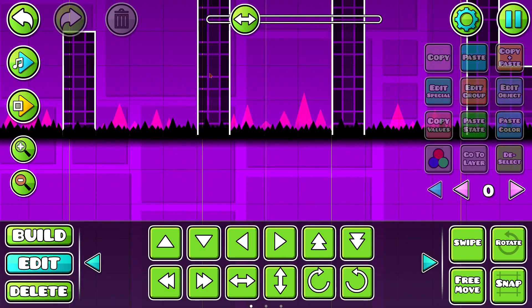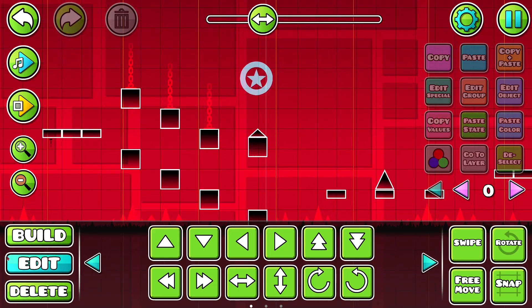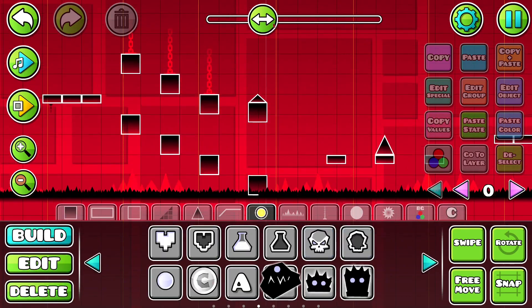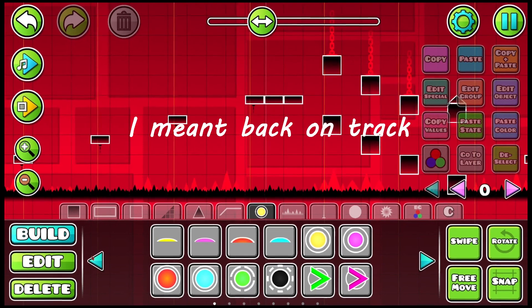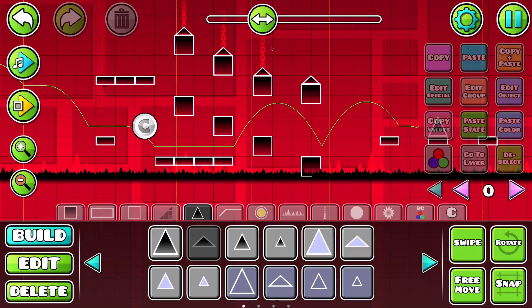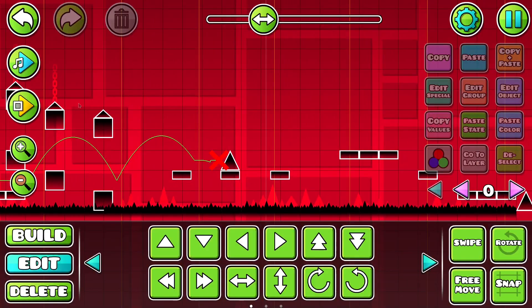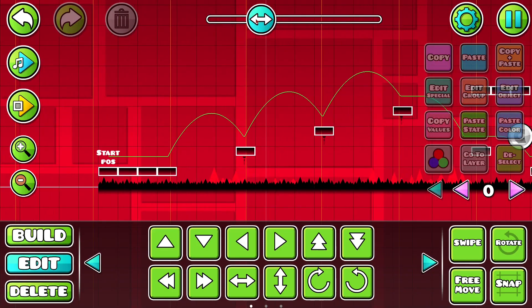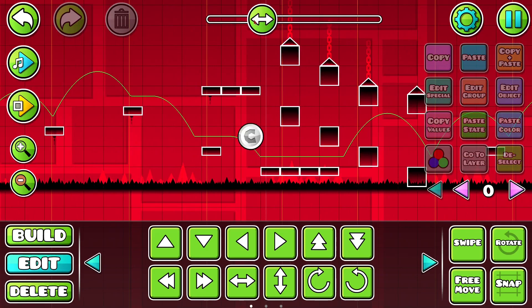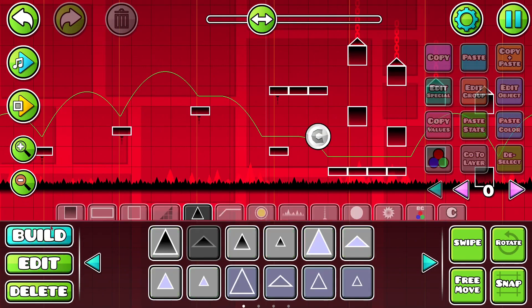What the hell is going on with these blocks? Why are some of them underneath the spikes? Why are some of them above? For the second coin, you just jump up and grab the coin - it's fairly simple. So how do we change this? The best I've come up with is this little thing that we basically removed in the first coin - I've just added it back. I genuinely can't think of anything else to do in Stereo Madness. It's so hard trying to work without pads and orbs and just these blocks alone to make new gameplay. It will definitely get easier as we progress.